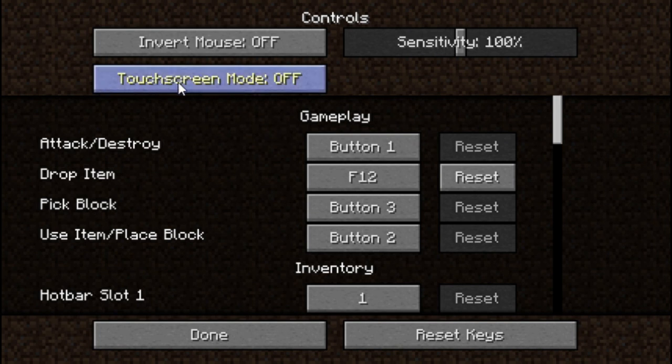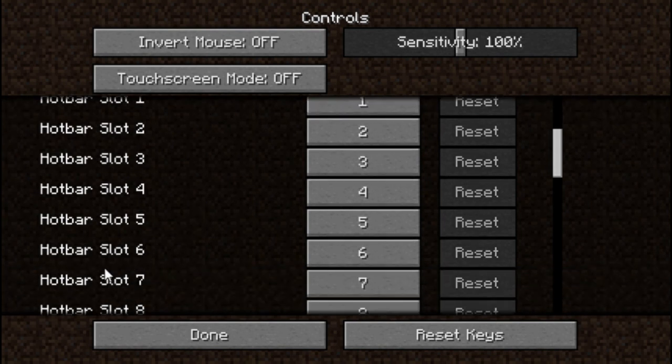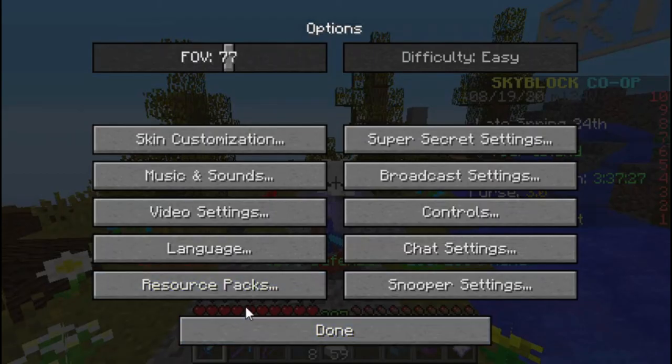You can actually get some glitched items by turning on touch screen mode. A good example of this is barrier blocks — you can touch-screen them. There are tutorials out there; just be aware it is bannable if you exploit it. Just a cool little tidbit to know. Also, always make sure you change hotbar slot 6 to 7 and slot 7 to 6 — it's just handy.